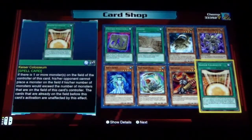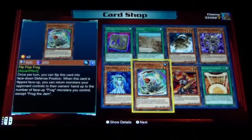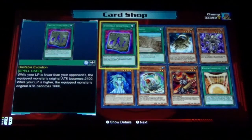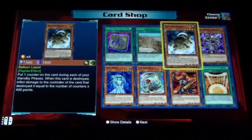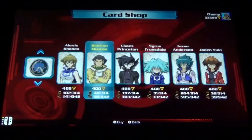Kaiser Coliseum, Gigantus, Flip Flop Frog, Aqua Spirit — a card I don't like — Unstable Evolution, Unstable Evolution, Canyon, Balloon Lizard, and Beige Vanguard of Dark World.